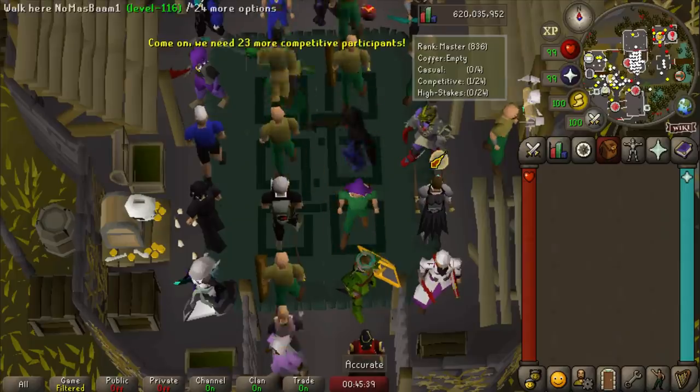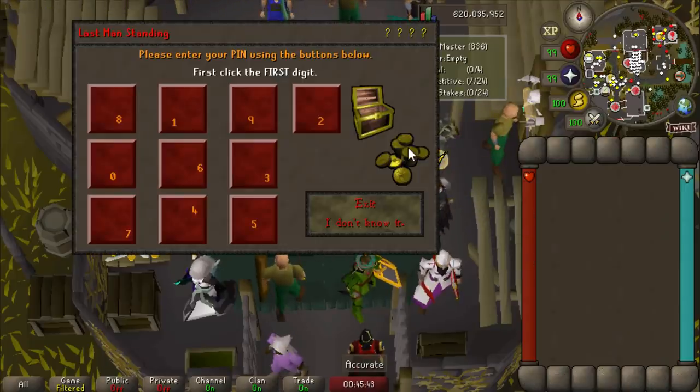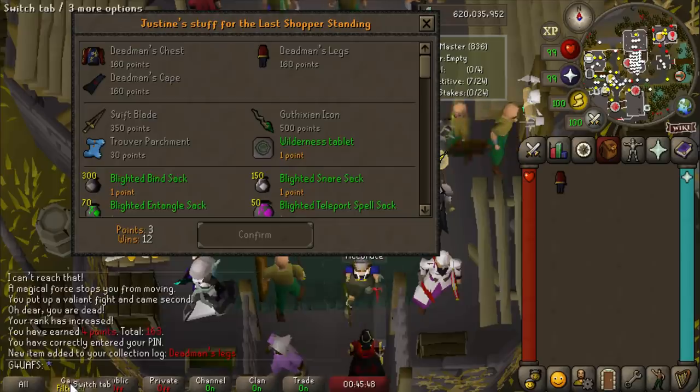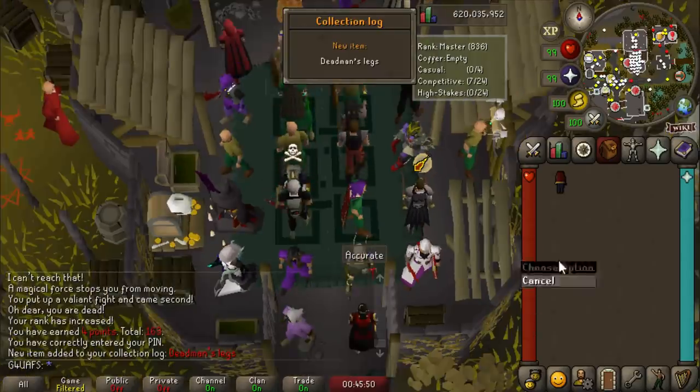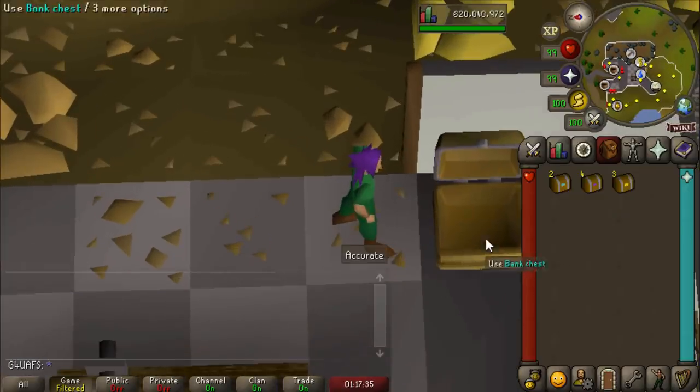I've returned to the battleground of the bots and valiantly fought to get myself back up to 160 points so we could buy the Deadman legs — and there's another collection log slot. I've just got no idea what to do in the game right now, but I have some clue caskets in my bank, so let's open them up.